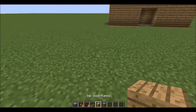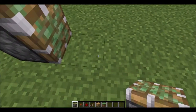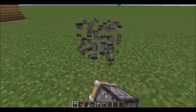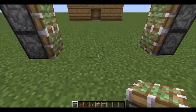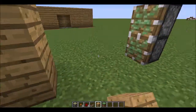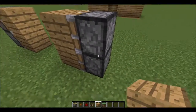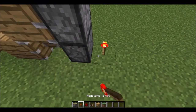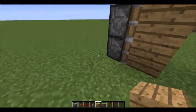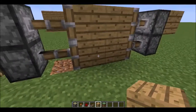First, you want to start off with your sticky pistons and lay them down. Then you want to put your block in front of that sticky piston. Behind the sticky pistons, you want to place a redstone torch and a block on top of it. Same thing with this side — redstone torch and a block on top. Now you can see that it kind of closed up.